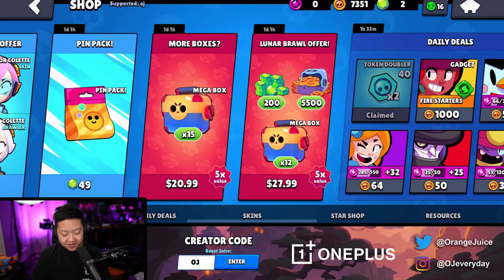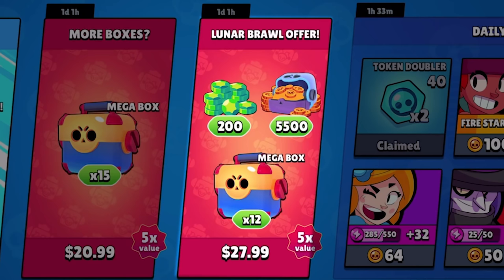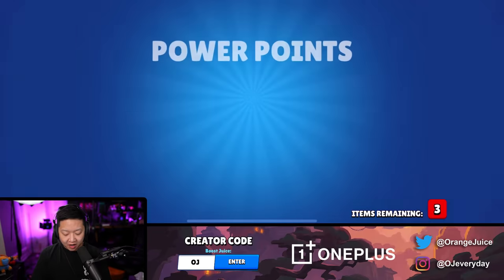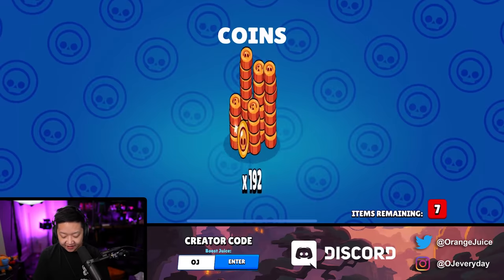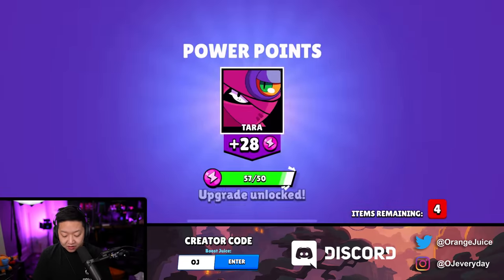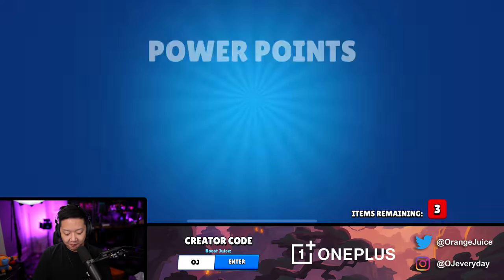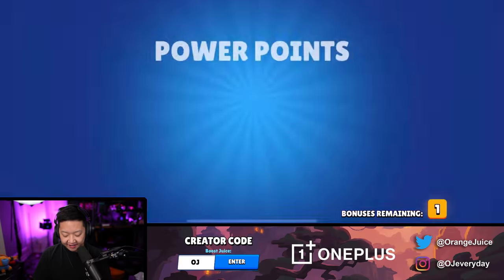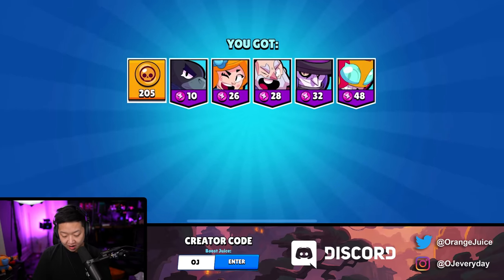Let's get the gems first and see if we unlock 15 mega boxes or 12 mega boxes and gems. We're going to get this one first. Nothing in this box. Box number two, nothing. Box number three, nothing. Number four, five, six, seven. Box number eight - there's seven. What could it be? Lou's gadget. Let's do the next one - Dynamike's gadget. Eight, nine. Box number 10, 11th box. And this is the 12th box.